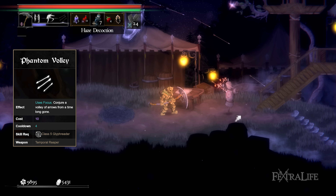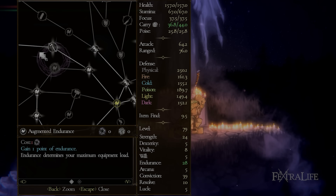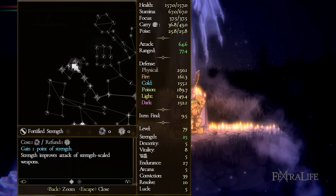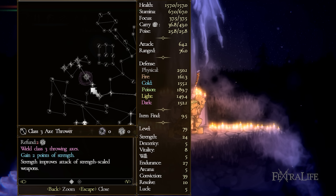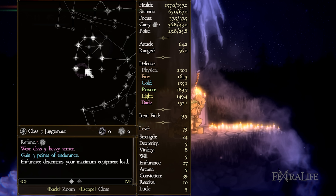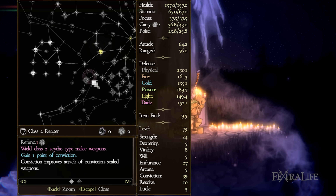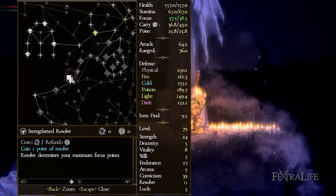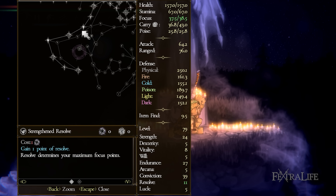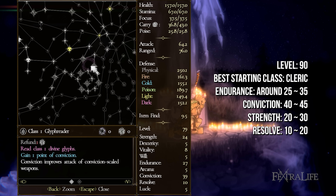This should be much easier to do when the mage is slowed with Time Column. For this build, you'll need to unlock Class 5 Reaper for your weapon and Class 5 Glyph Reader to unlock your Runic Arts. You should focus on Reapers first and then assign points into Divine Glyphs as required. I personally like to use Heavy Armor with this build, as you'll need to be directly underneath the enemy to effectively use most of these Runic Arts. Your stats should look something like this around level 90.